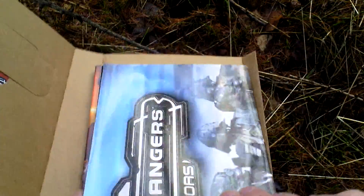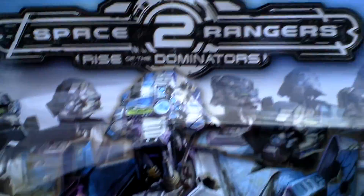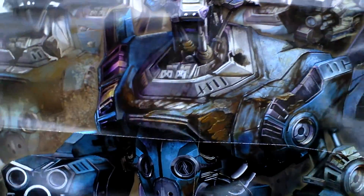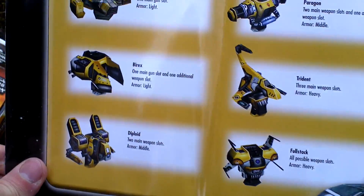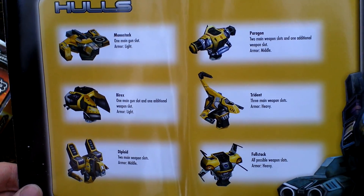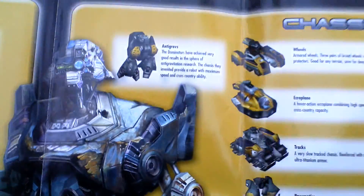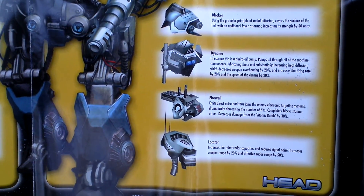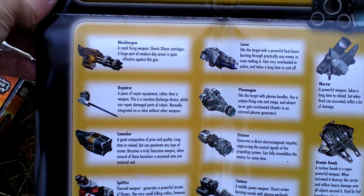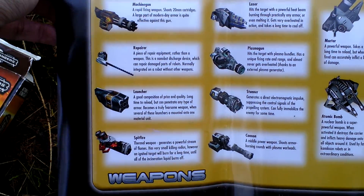Next there is this nice big paper poster with a big dominator robot on one side, and on the other side there are some various unit types that form the robot.